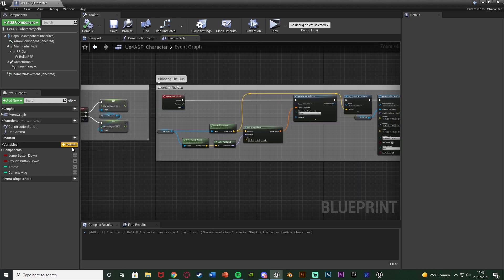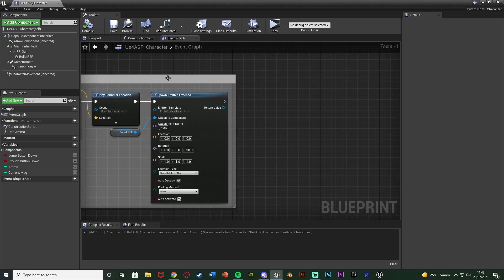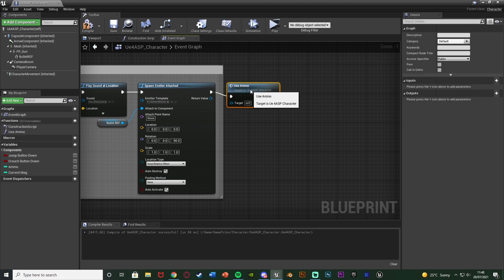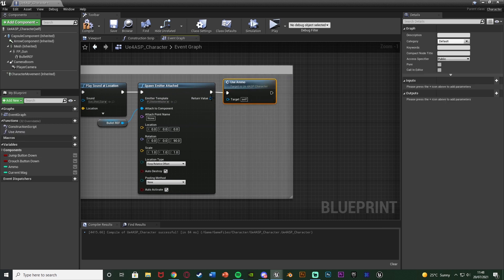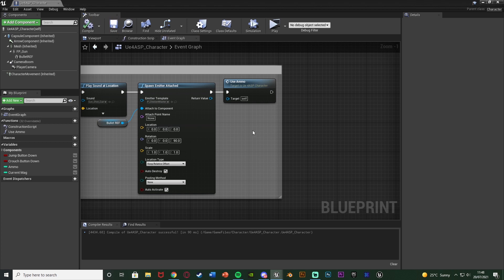I'm going to compile and save, close that function, and then use this function in our shooting code. We're going to go to the end of our shooting the gun code, after spawn emitter attached, and simply call the function 'use ammo'. That is how we're now going to use ammo when we are shooting our gun. Compile and save — that's all we need to do for that.